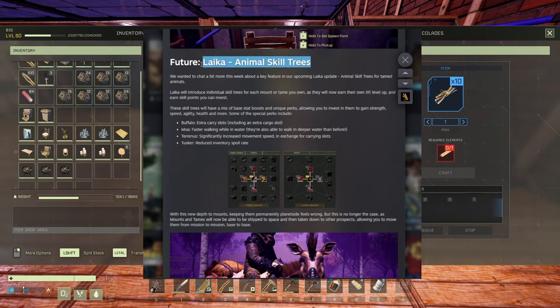In the future they're also modifying some stuff in the animal skill tree. Buffalo gets extra carrying slots — not faster, just more stuff to carry, amazing. Moa gets faster walking while in water. Tasker gets a significantly increased movement speed in exchange for carrying slots, so you move faster but can't carry much — it might now be as fast as the wild horses that attack you, since those are really fast.